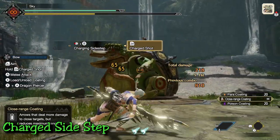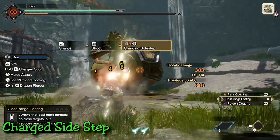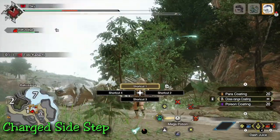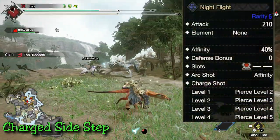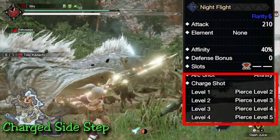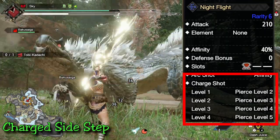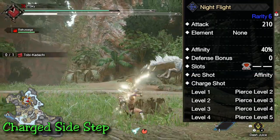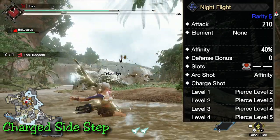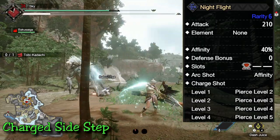The additional skill that comes with the charging sidestep is the ability to charge your bow by one level. A quick overview for those new to Monster Hunter or the bow: bow has various levels of charge that reset if you stop taking actions — namely attacking or dodging. As the charge levels increase, your damage also increases. Keep in mind how to utilize this skill to reach level 3 and 4 charges the quickest for maximum damage.